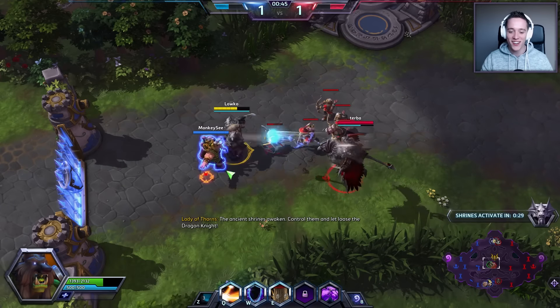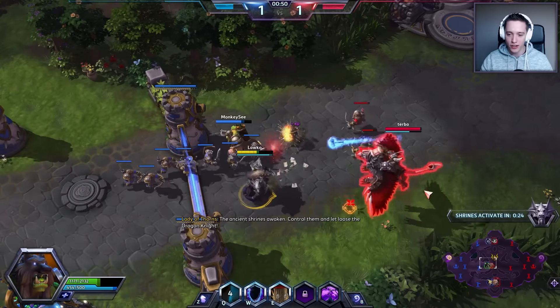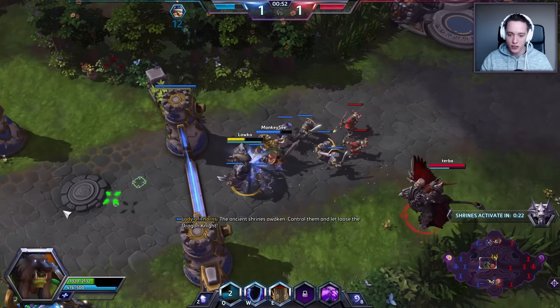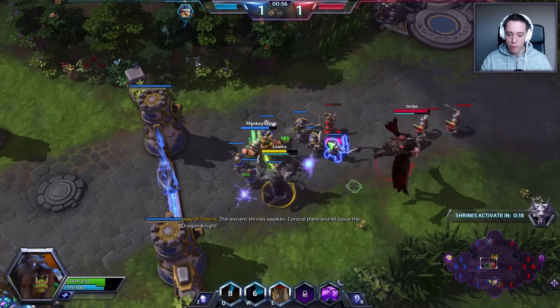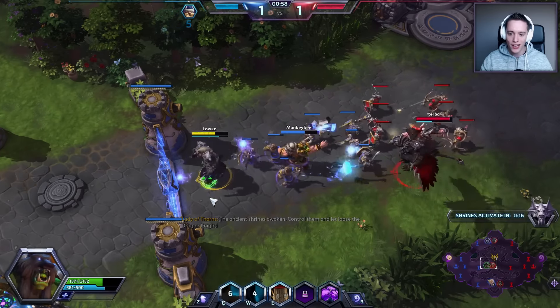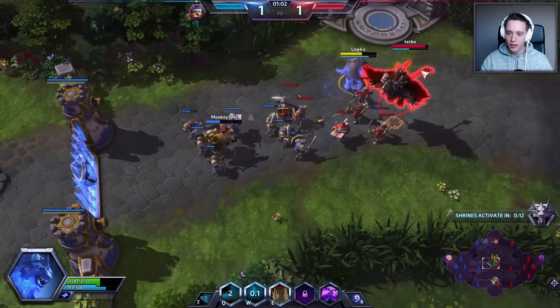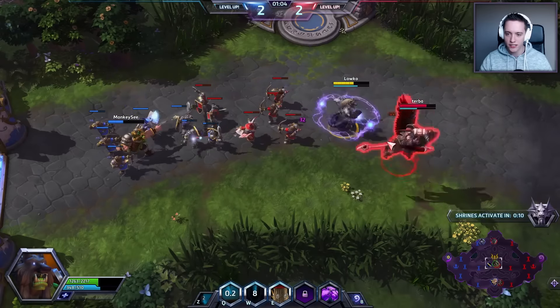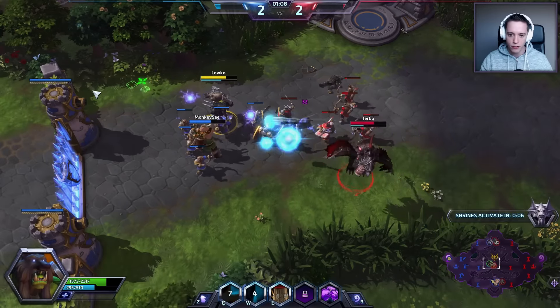As far as the talents go that I got: first off I got Chain Heal, which is basically a heal I put on a single target and it chains to a bunch of other targets as well. I also have my W ability, which is called Lightning Shield. It doesn't actually shield until level 13, so the name is a little misleading.